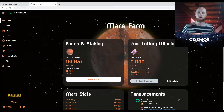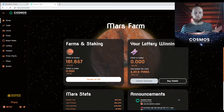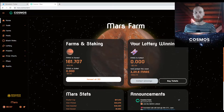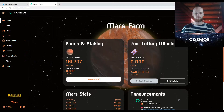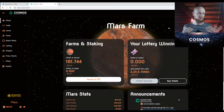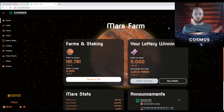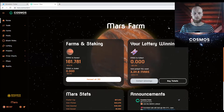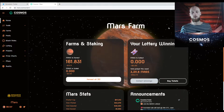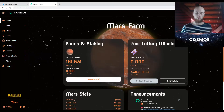Let's talk about yield farm strategies. The way I'm going to lay this out is I'm going to start with the least risky options and then proceed to the riskier options. After that, I'm going to tell you about the unique strategies that you can use on Cosmos. Cryptocurrency is a volatile asset, and DeFi yield farming is the newest thing to come out of cryptocurrency and smart contracts, so it's especially risky and especially volatile.